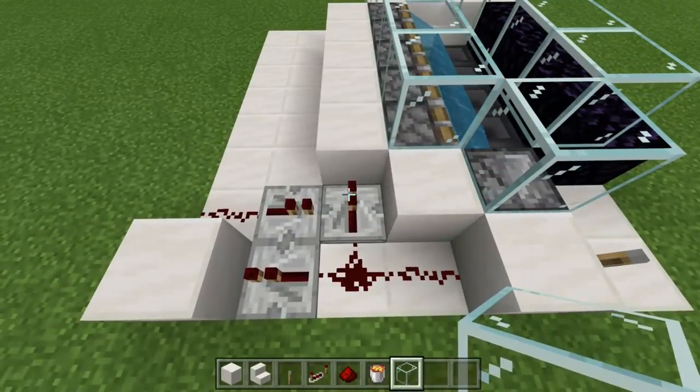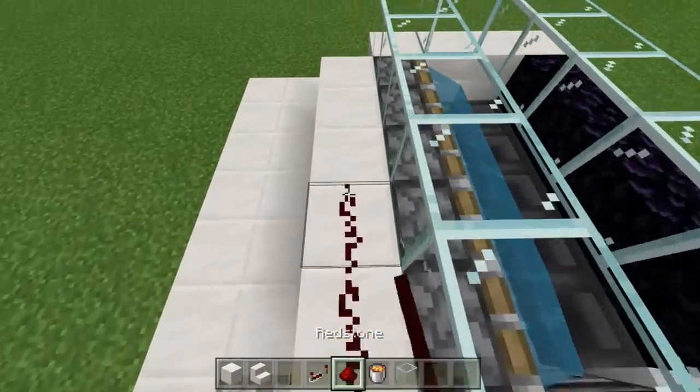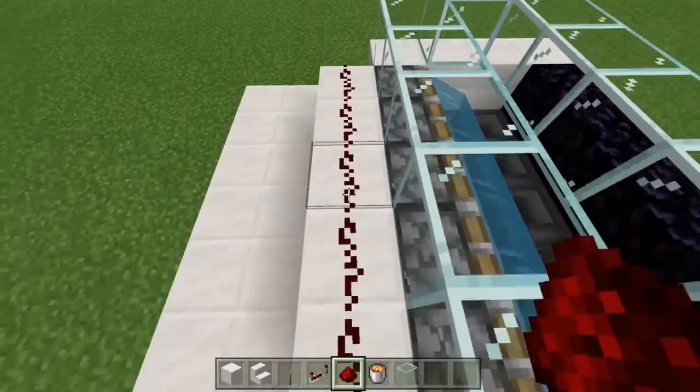That is what this does. Now all we need to do is line the rest of this up with redstone dust so we can fire off the rest of the pistons. Once the lava touches the water, it's going to turn to stone and push it forward.